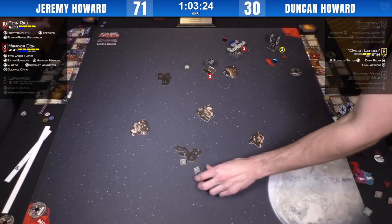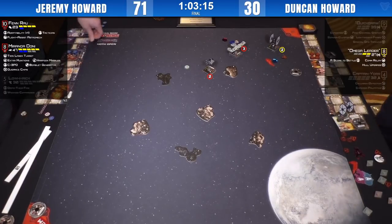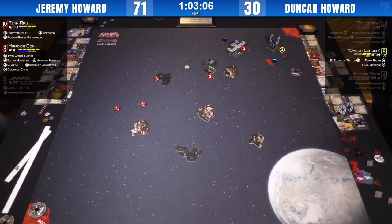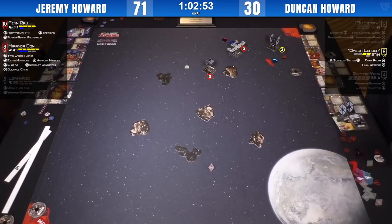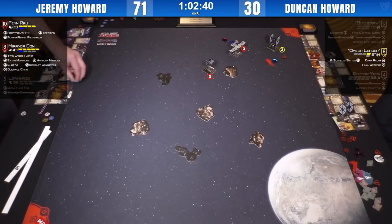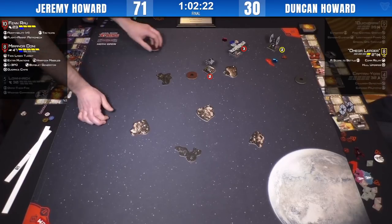Fenrau taking a range three shot rear arc on Omega Leader for nothing — bupkis, no Tactician. Miranda going to TLT for two on Omega Leader — going to have to spend a token. Going to spend a shield and roll one extra die. Powering it up to a four-hit. That's the luck of the Irish if I've ever seen it. Proves to be the right call — TLT volley goes through. Omega Leader down to one health. Omega Leader return fire on Miranda — Miranda will probably C-3PO for zero, roll the evade.